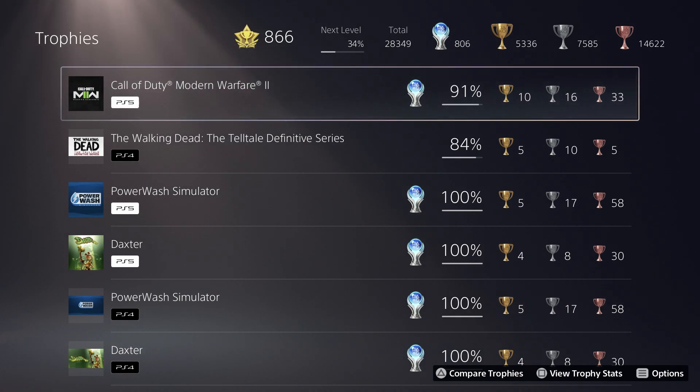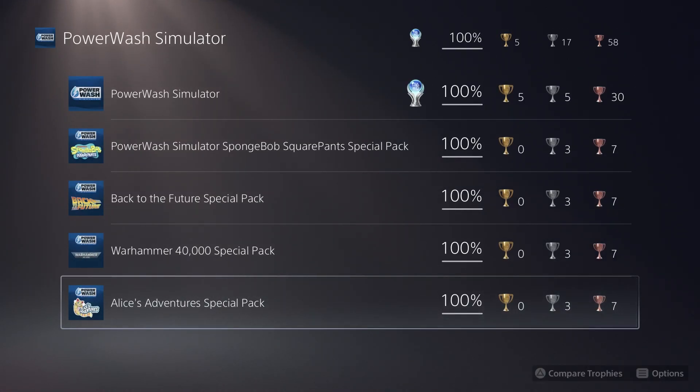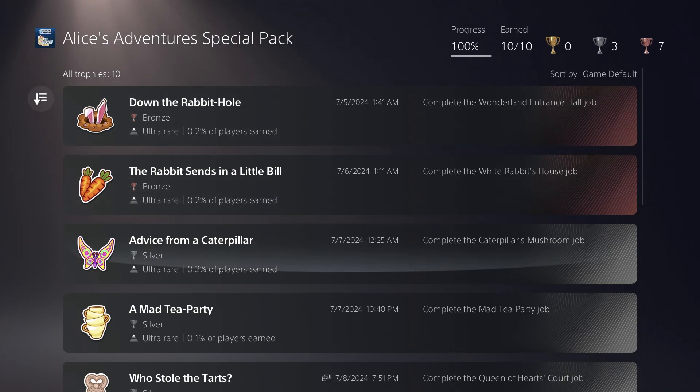In terms of progress, I only made progress on a total of three games, and one of those was finishing off Power Wash Simulator's Alice's Adventure Special Pack. As with other Power Wash Simulator DLCs, this game is very, very easy.